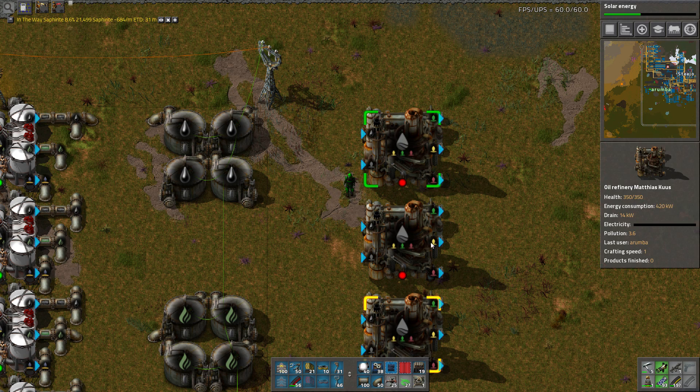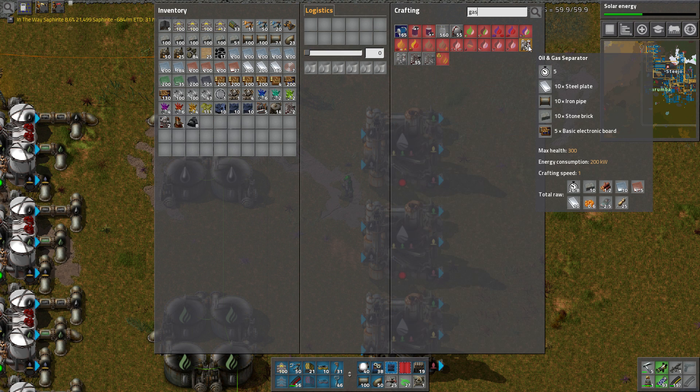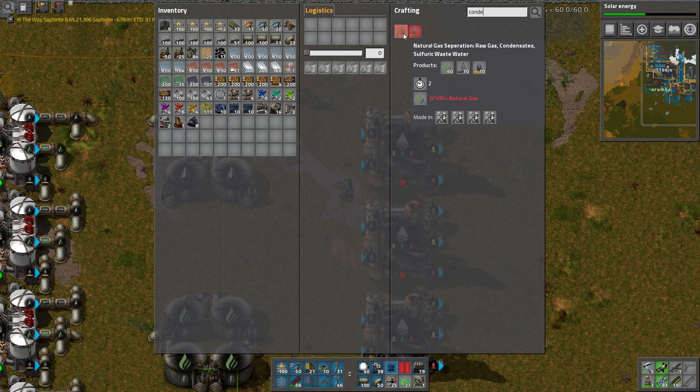Hey guys, welcome back to AB Plus with a Roomba. How's it going? Going well, how are you doing? I'm doing alright. I am currently just setting up yet another factory to take the stupid crushed stone, because the crushed stone is stopping everything from functioning at the moment.